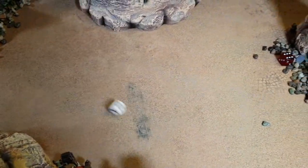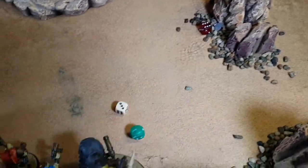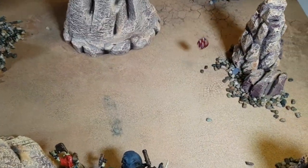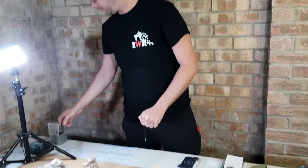The roll-off: Ben rolled a six, Dave a three, Kyle a six - Ben and Kyle will roll off again. Kyle wins and gets Eldar turn one. Let's pick his secondary. For the first round we'll draw cards on camera, and after that we'll announce what we've got.